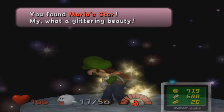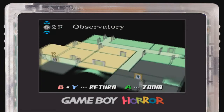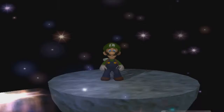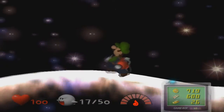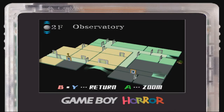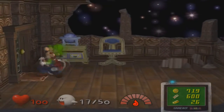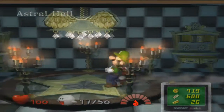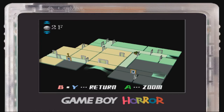Let's grab this star then. You found Mario Star — what a glittering beauty. If we push the map here, we're out of bounds. You can barely see Luigi out there. I think if you push here you can... nope, still not quite. Now he is out of bounds where he's reachable. But time to go back in bounds. I don't think there's much to do up here now.